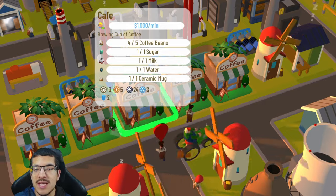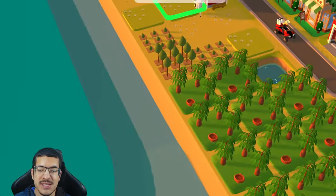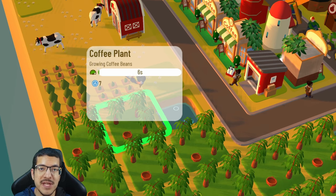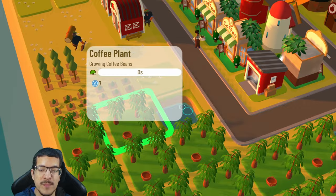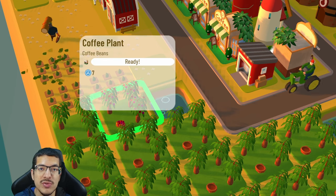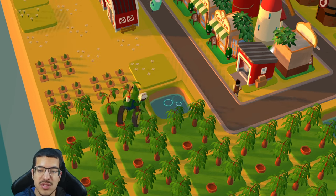This requires two new items, beginning with coffee beans. Coffee beans are crafted by a coffee plant and take six minutes on the fastest craft timer, requiring seven water to grow. Preferably you want that seven water to be passive so you don't have to manually supply water using a well or wind pump, since that is not an efficient way to grow these crops.